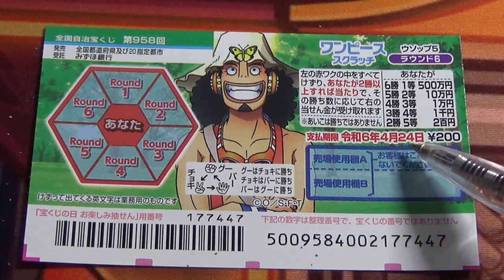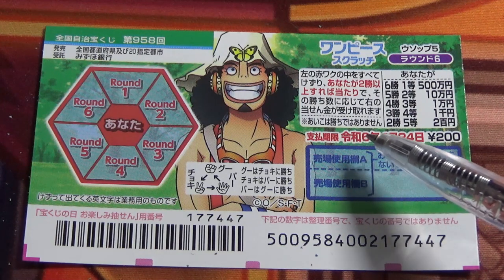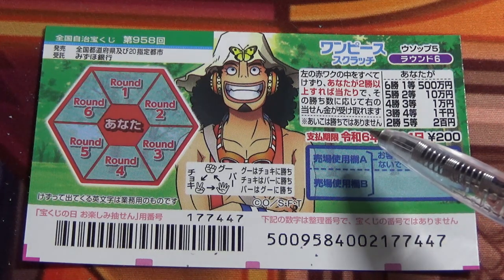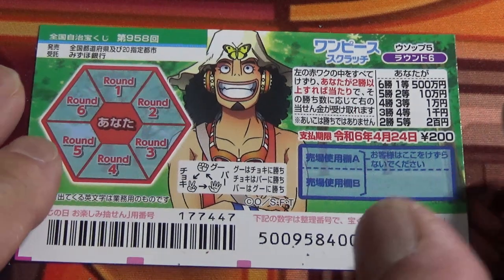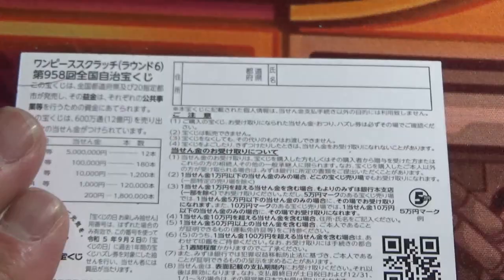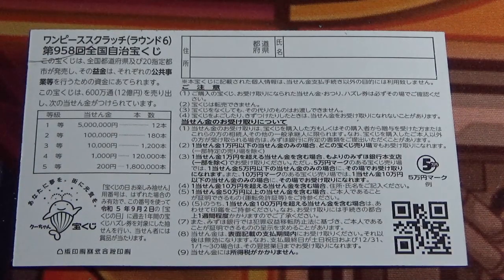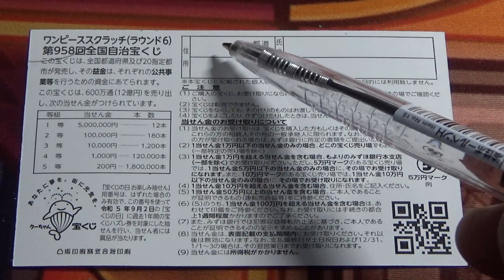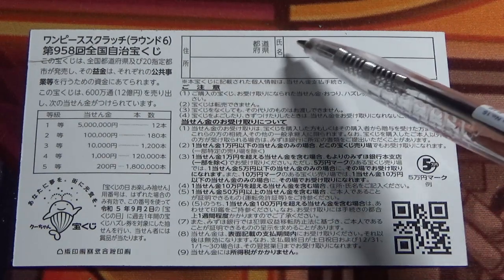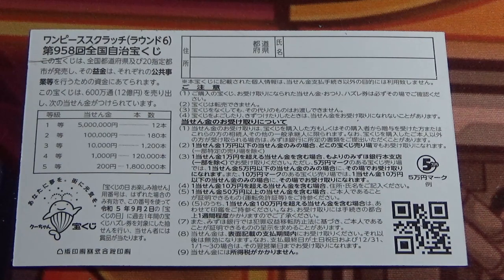You have until April 24th, 2024 to claim your prize. Here is a breakdown of the prizes and the rules in Japanese. If you happen to win the first prize or anything over Jumann, you need to fill in this area — your prefecture, your full name, then your address in Japan. All winnings are tax-free in Japan.